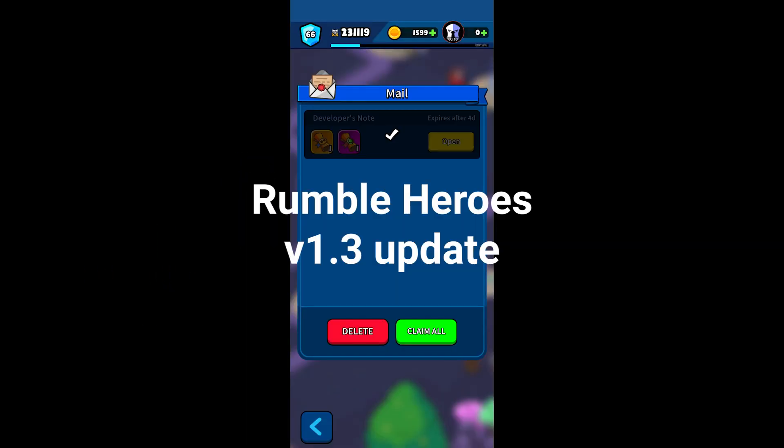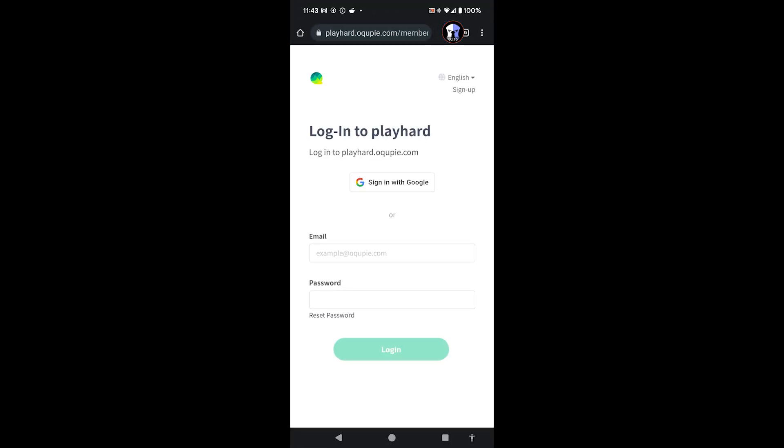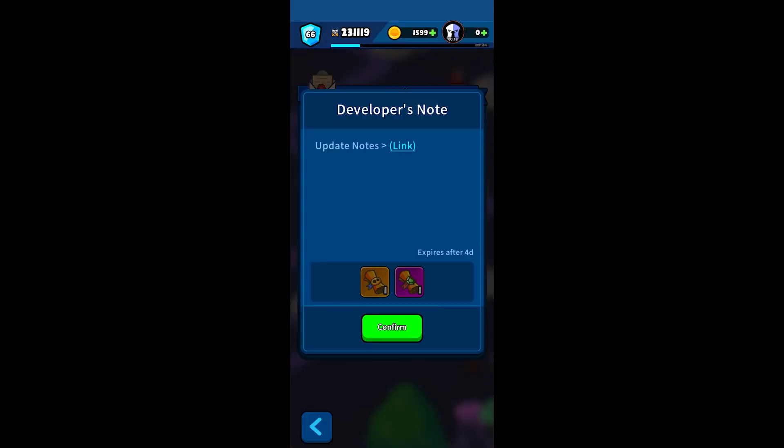Welcome to Kicks Gaming, this is Papa Kicks. Because the Rumble Heroes link for update notes doesn't work and it requires you to log in, I'm going to go ahead and go through what I know of and throw in a few tips if possible.